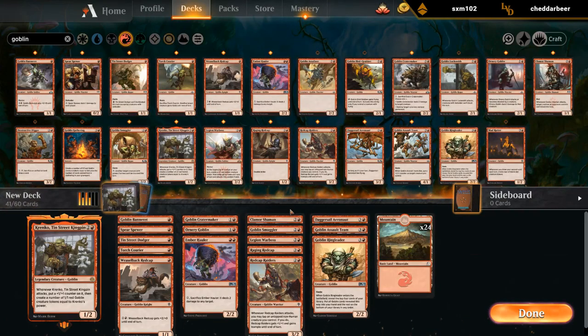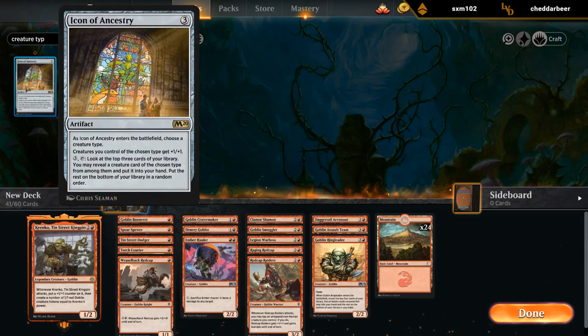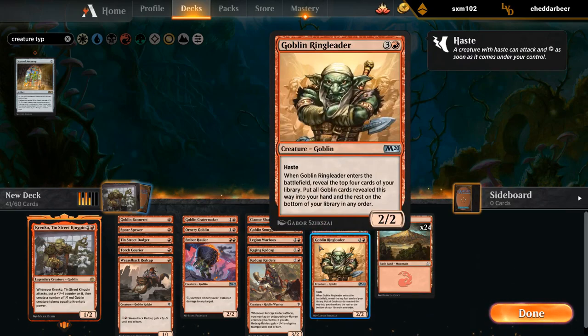We're at 41 cards already, so we could go kind of goblin tribal. The only payoff cards really are the Icon of Ancestry and Ringleader — those are the real payoffs for being heavy goblins.